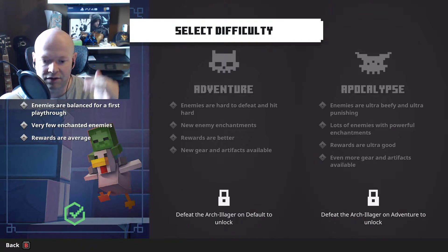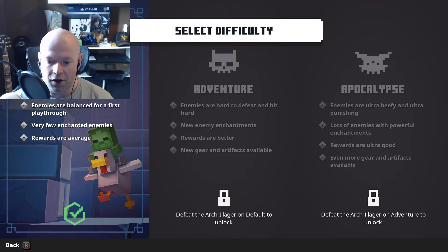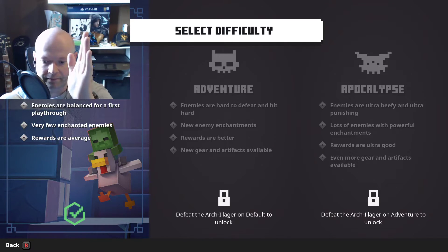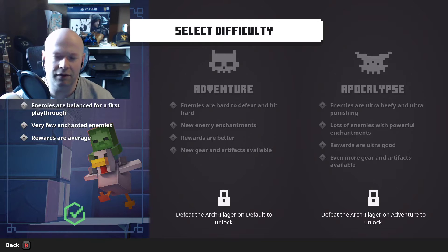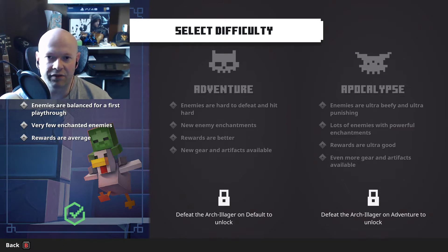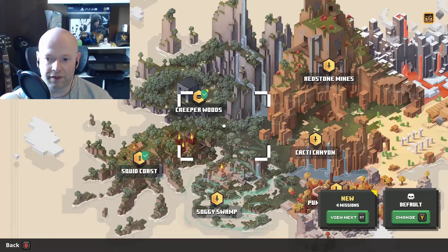You need to defeat the Arch-Illager on default to unlock adventure, and you have to defeat adventure in order to unlock apocalypse. So that is the gated difficulty system, which I'm not a fan of — it's the same thing Final Fantasy 7 Remake did. Let's not get into that.